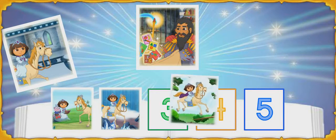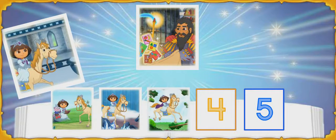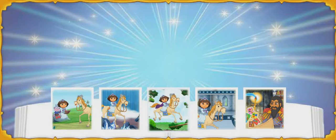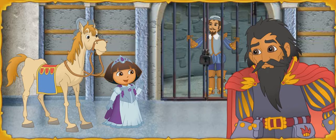Sí! Click on the page that shows where we went after the forest. Perfecto! That means this page is the last page of our book — the library. Malambruno's spell didn't work. It's because we made a book.